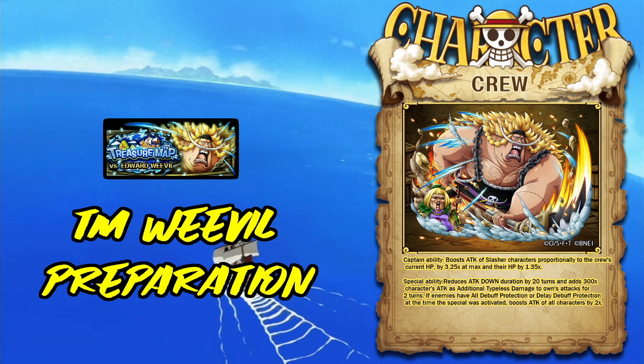These three effects are amazing — any two of them alone would make a good TM unit, but he has all three at once. He removes 20 turns of attack down, making him the best attack down remover if you don't have Brindy Wall, and he's free-to-play. The only unit that does more is limited rare recruit Brindy Wall. The 300x additional type damage is concentrated on him alone for two turns — kind of like a Sabo special in one unit.